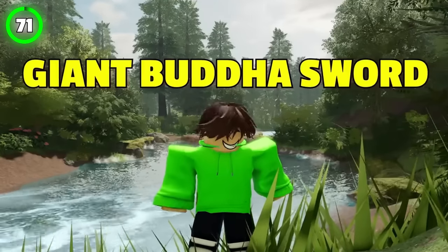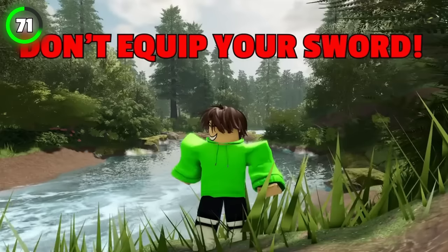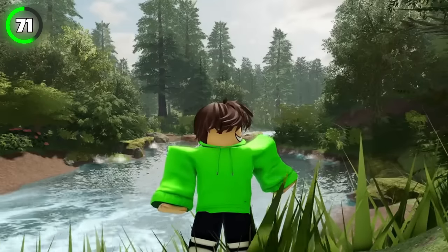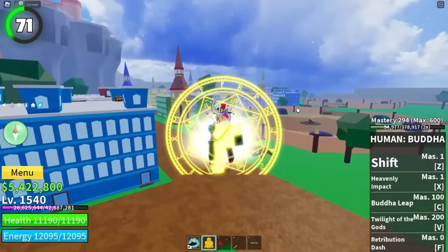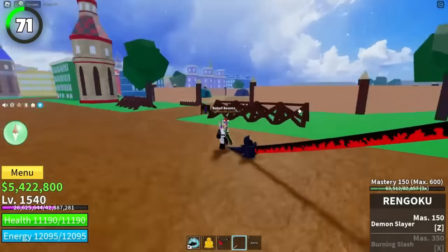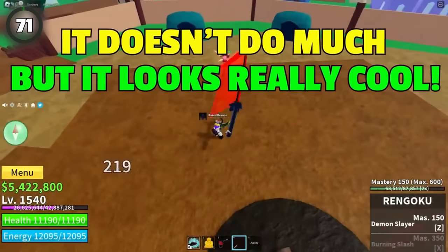Do you know about the giant Buddha sword? Simply transform into the Buddha and hold your sword. You shouldn't have equipped your sword while transforming to Buddha. Once you transform, quickly equip your sword and undo the Buddha at the exact same moment. Now you're a little guy carrying a huge sword. It doesn't do much, but it looks really cool.